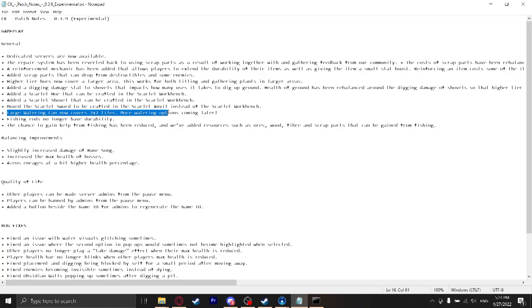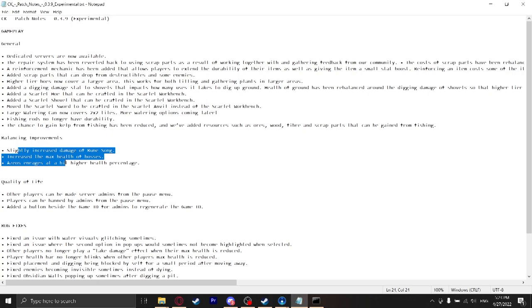They just confirmed that more watering options are coming. I'm hoping something like a sprinkler — that could be really cool. Fishing rods no longer have durability, which is hype. And you don't get kelp as much. You can now get ores, wood, fiber, and scrap parts from fishing. Then there's some balance improvements: Runesong is stronger, increased the max health of bosses, and Azeos gets stronger a little bit earlier. And you can now kick players and admin players and that kind of stuff. That's all the important stuff.